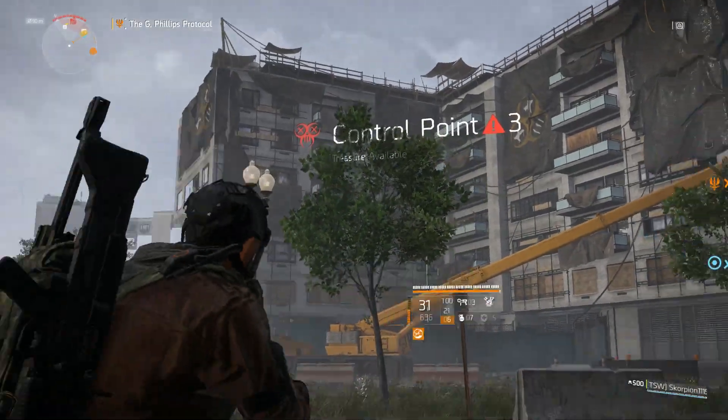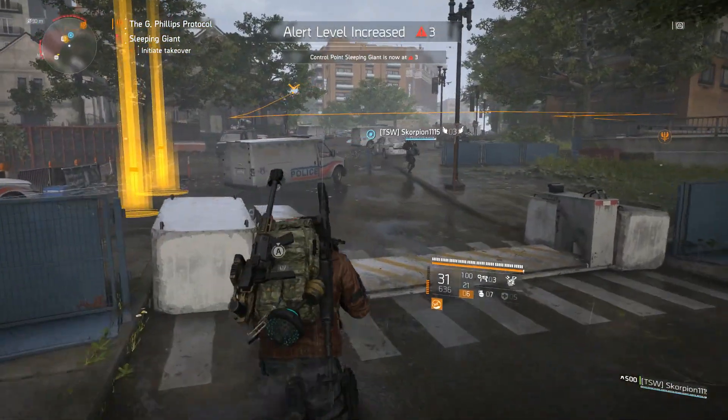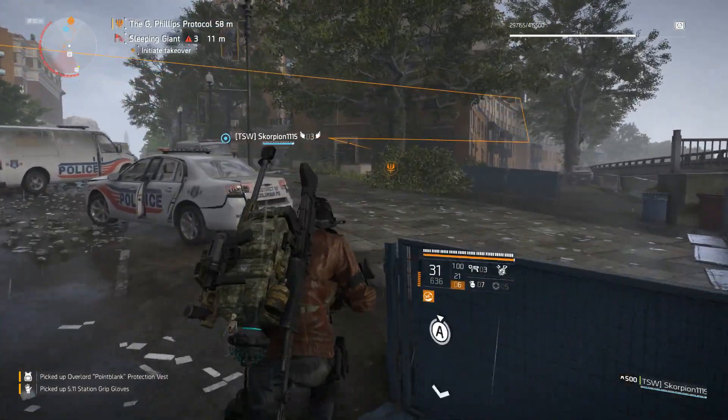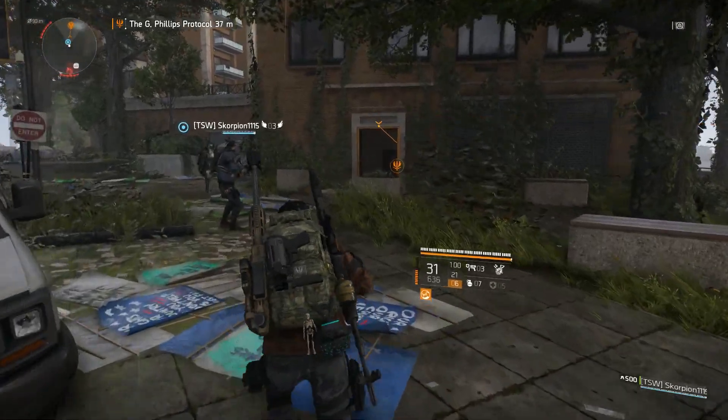So there it is. There's a control point to my left and if you just follow this route I'm going to take you through a door. Now this door initially was the entrance to the G Phillips protocol mission. You can see that on my screen — I've got that mission active which is just across the road from the control point here. If you've already done this mission this door will be open.